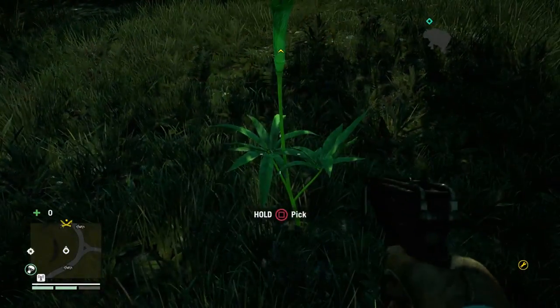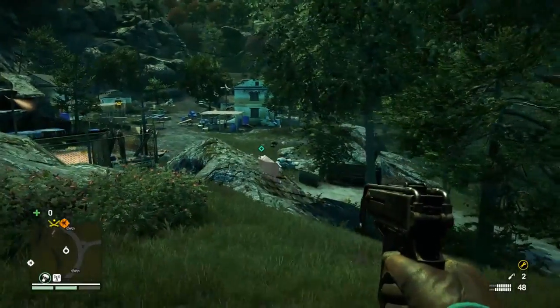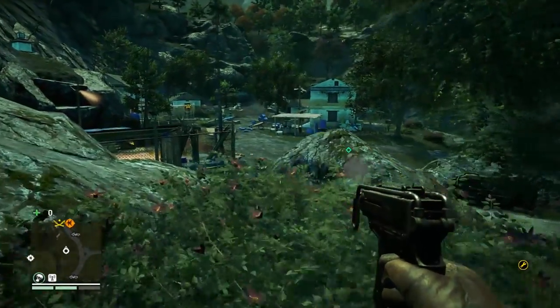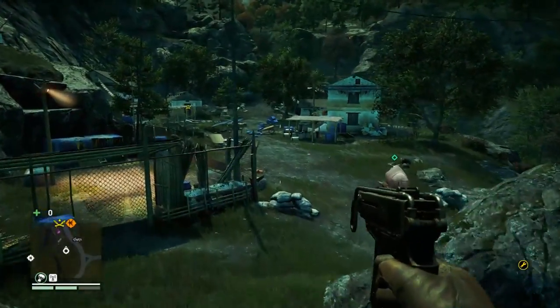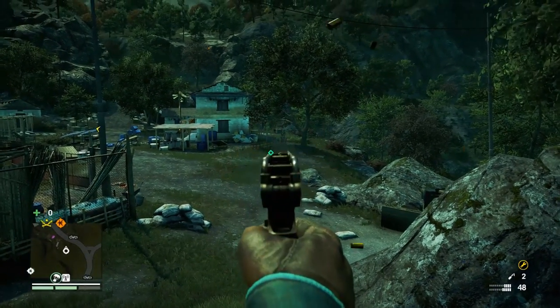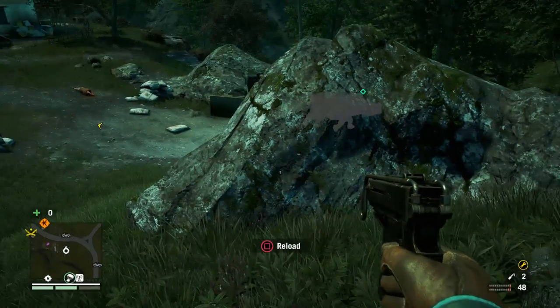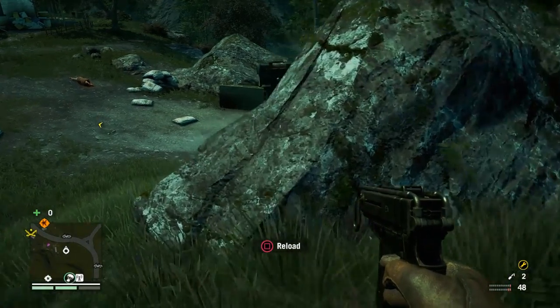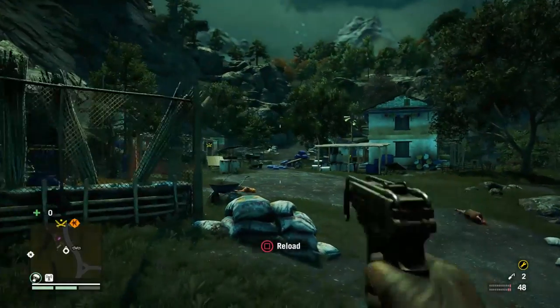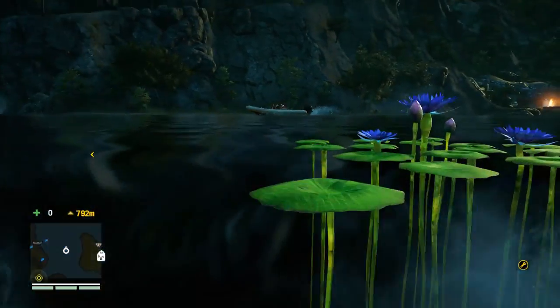I deliberately didn't upgrade my weapons early — I wanted a sequence where I liberate a camp with underpowered weapons so you can see some fight action when you're not using the sniper. Because as usual in Far Cry, the silent sniper is the ultimate weapon, aside from the bow which can also be upgraded nicely with explosive ammo and all the good stuff. Eventually I let the rhino go.